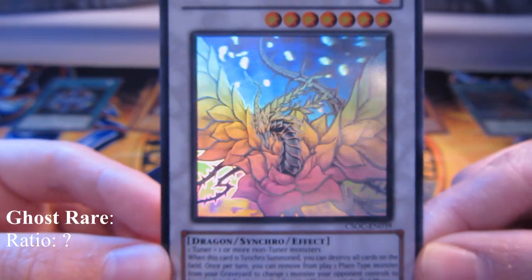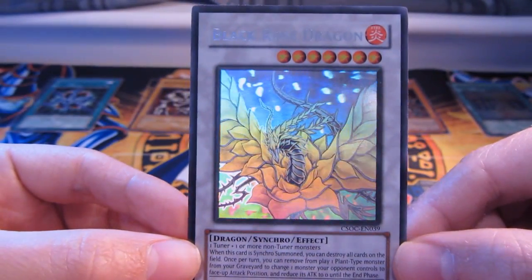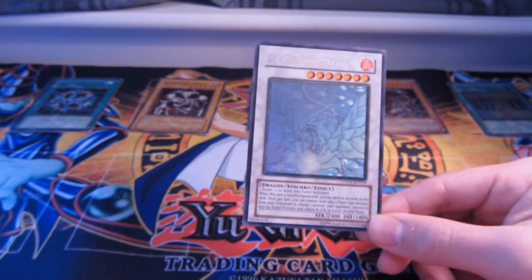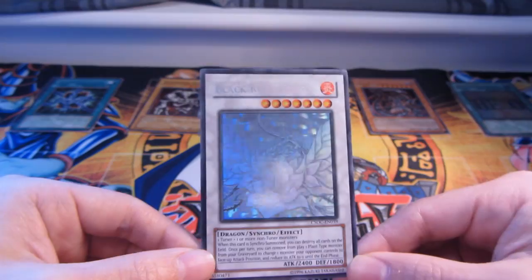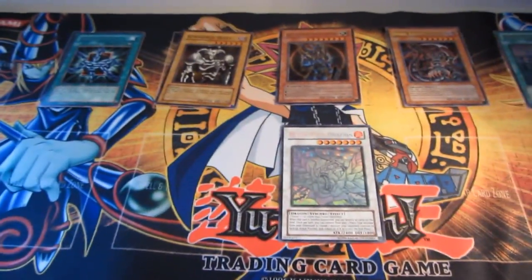So those are the six basic rarities — seven if you include the common card. You've got: common, rare, super rare, ultra rare, secret rare, ultimate rare, and the awesome ghost rare.